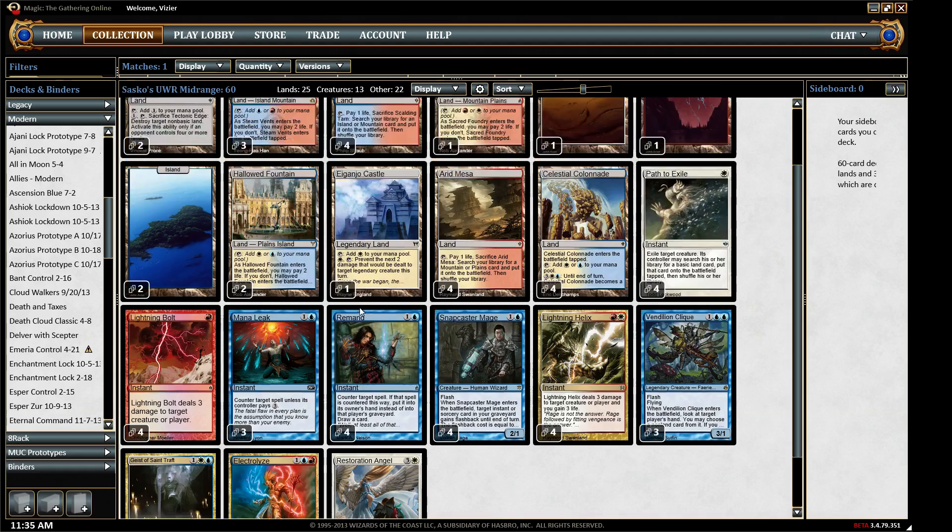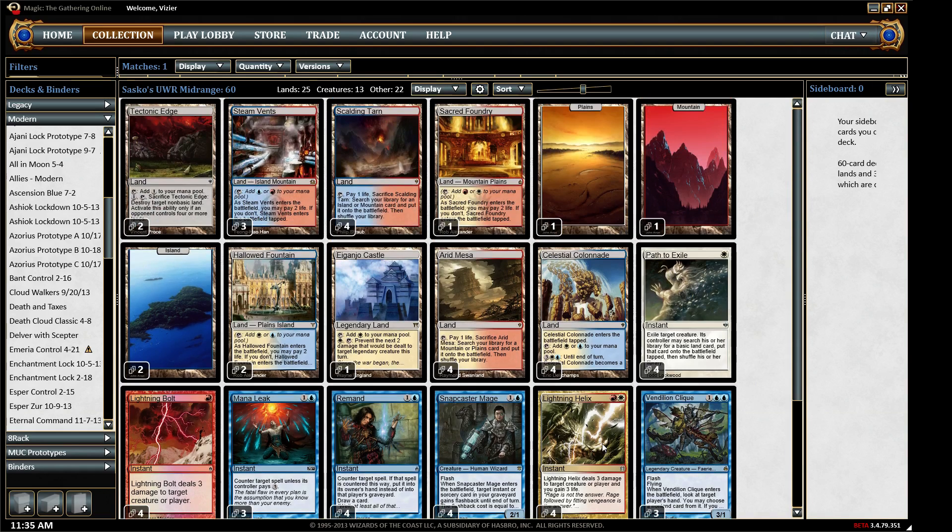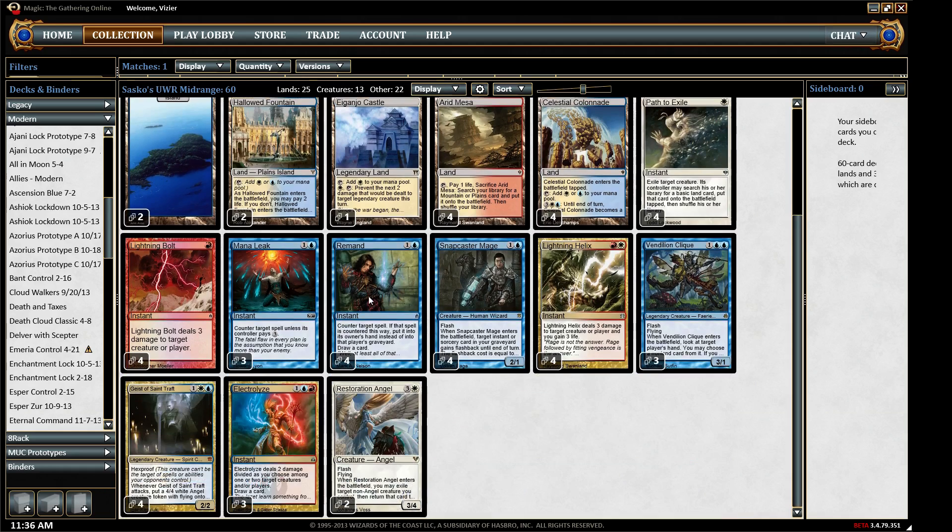I've been against having red in blue-white control shells for a long time, but one of the mods there made the claim that he thought this was the most consistently powerful core in Modern, which I think is a very bold claim. So I made his list verbatim — this is the exact list, not one card different.